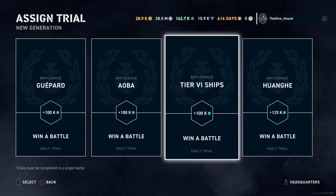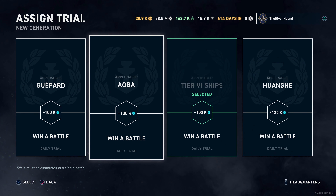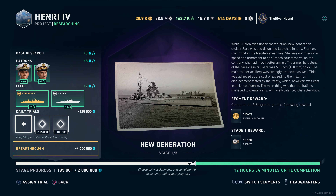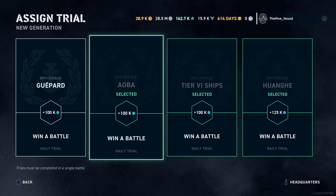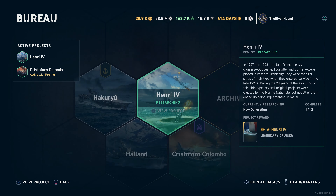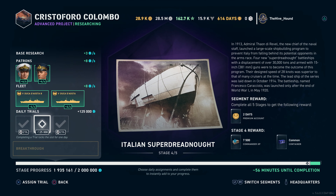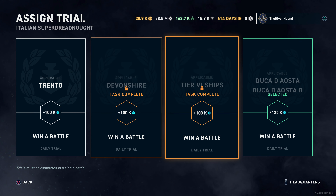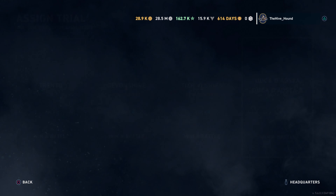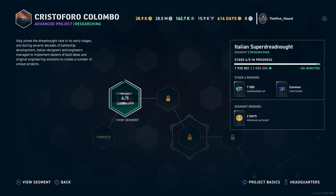There is duplication between the Henry and the Colombo segments — I should have done the tier 6s together with the Colombo. We've now assigned the trials back to the Henry and can still do the Henry trials. We've also made progress with the Colombo. Unfortunately, it would have been nice to switch and take that bonus as well, but they have actually locked that. That would have given us an extra bit of research points.